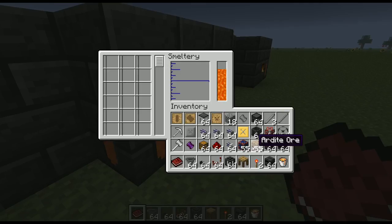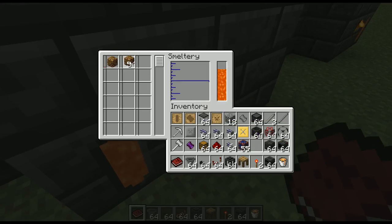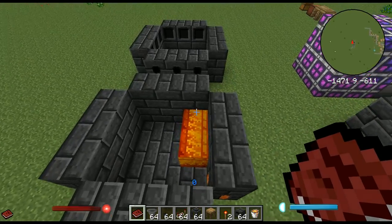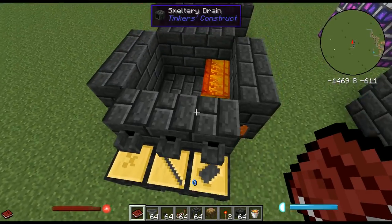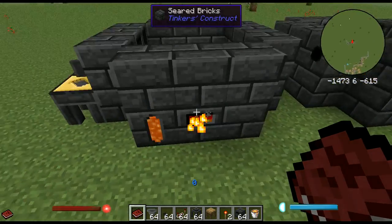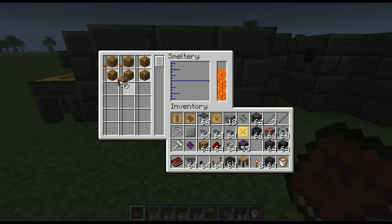We need a little more ardite — I believe a tough tool rod costs three. We'll add a bit extra ardite and just combine the remainder with cobalt to make more manyullyn. We can melt this all down and be quick about getting the ardite cast so it doesn't fuse into manyullyn prematurely.